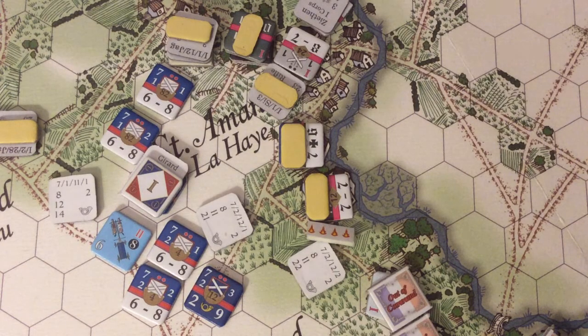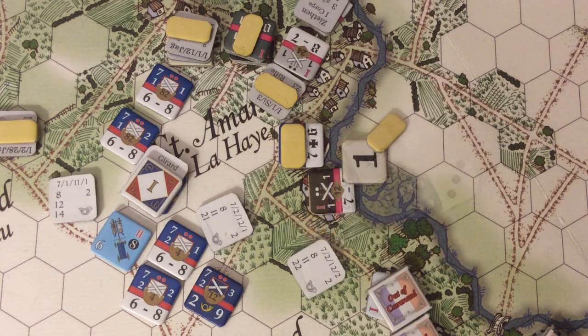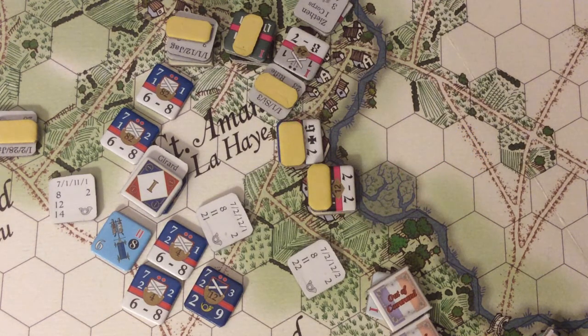Our next fire combat is from the skirmish unit firing on the 12th Infantry Battalion in a special order hex. The odds are 1-2 and the French roll a 63 — that's good enough for a hit. The Prussians have a morale of 24, improved by 6 for being inside the walled farm. They roll a 35 and maintain good order. The hit is recorded and the unit maintains its obscured status.